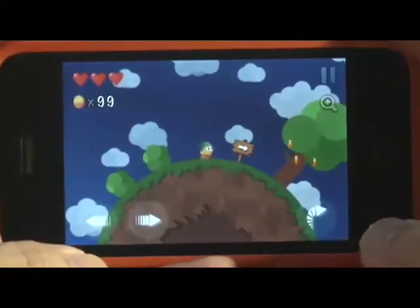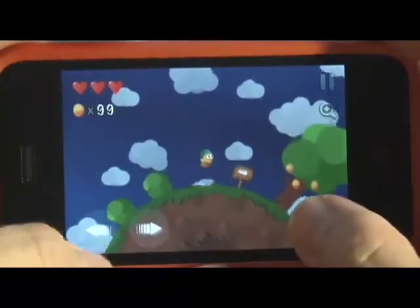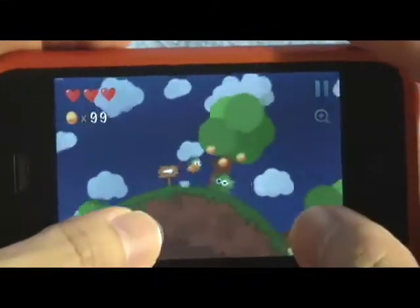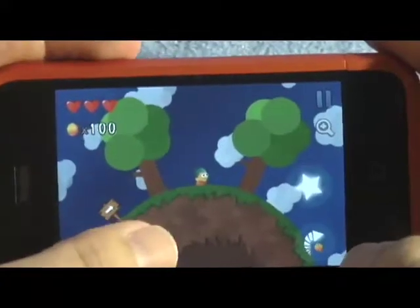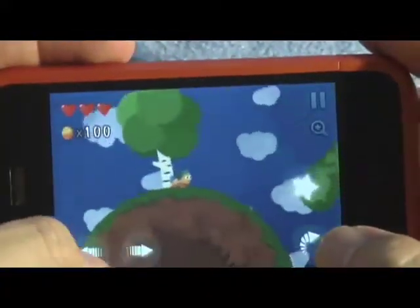The game is really simple. It features a left and a right arrow and a jump button. These things are the enemies, equivalent to the Koopa Turtles in Super Mario Bros. What you have to do is go around the world, collect these coins, rescue your friends, and make it to the very end.